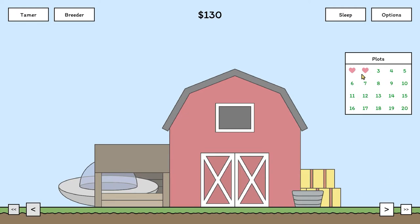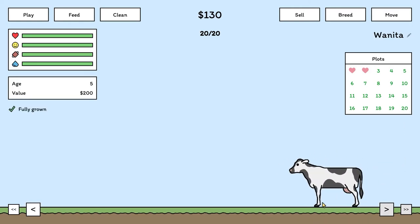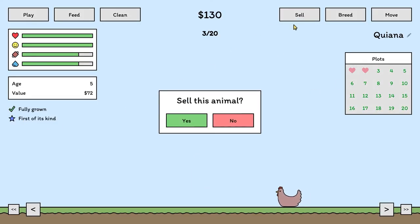So let me show you guys the whole family. We got our mom and dad. Coming back to our first of its kind, they're not full grown yet. I'm running low on money. I'll come back when these guys are all filled up and nice and healthy. Sleep. Fully grown — so now that they're fully grown, I can sell. Say goodbye.